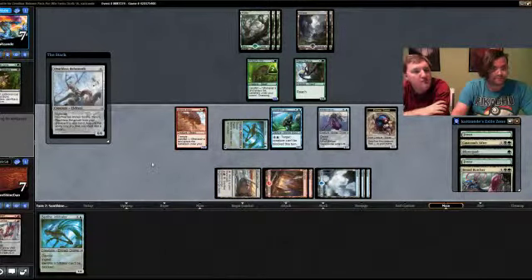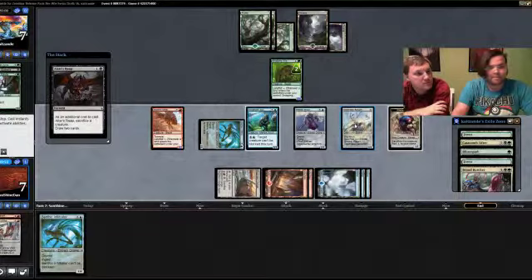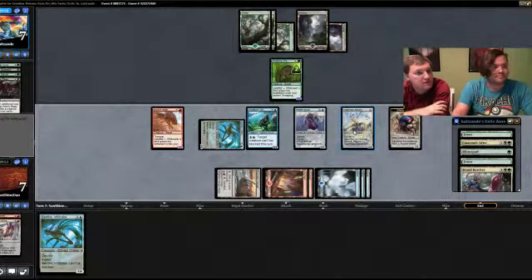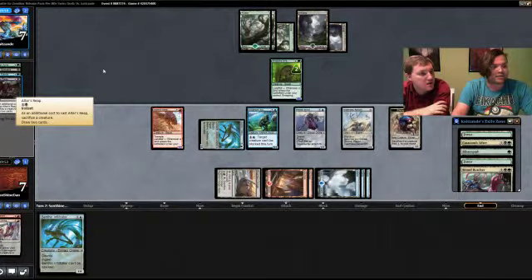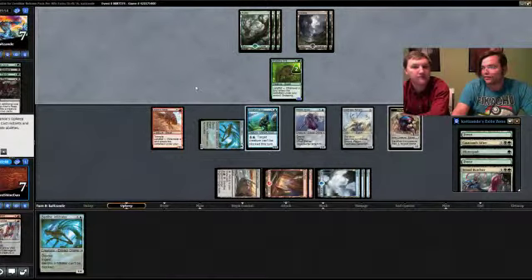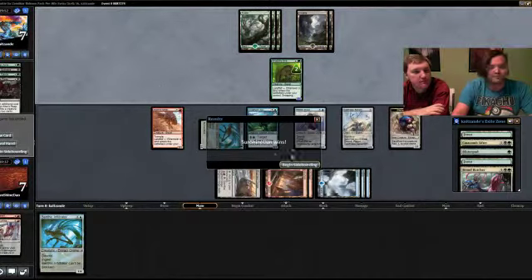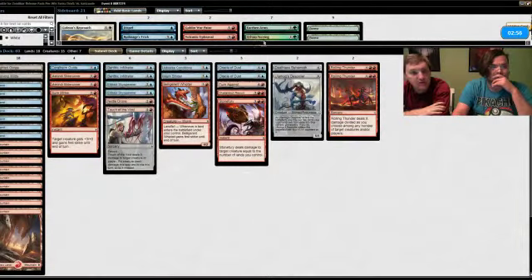Blighted Gorge does go to players — our opponent is just a couple turns away from being dead. Couldn't we use Blighted Gorge to finish off their other creature after they block? We can. If our opponent doesn't kill the Deathless Behemoth I'll be tempted to make it unblockable and attack with everything. Our opponent needs some sort of answer — their draws have been pretty awful. We're here to talk about mid-level drafting theory in multiple different card games.